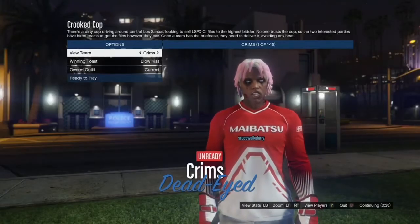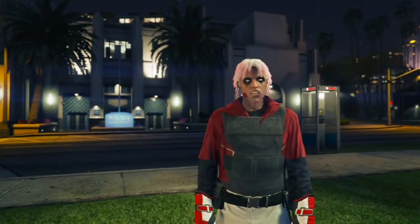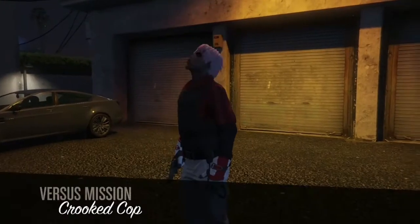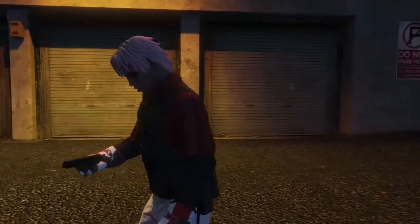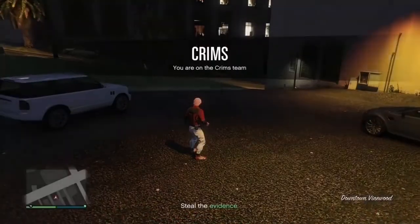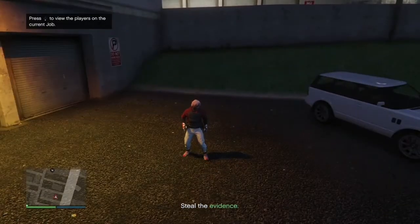Once you get loaded inside of here, go down to owned outfits and hit right on the D-pad once. From there you should have the outfit on and just go ahead and ready up. Once you get loaded inside the Crit Cops mission, open up your interaction menu, go to your styles, go to your accessories and put on either a rebreather or an earpiece. Once you've got that, close the interaction menu, open up your phone and quit the job from your phone.